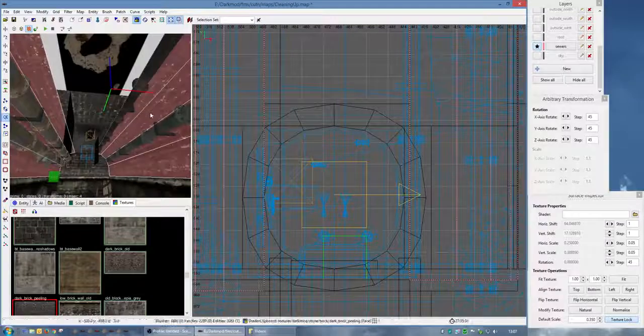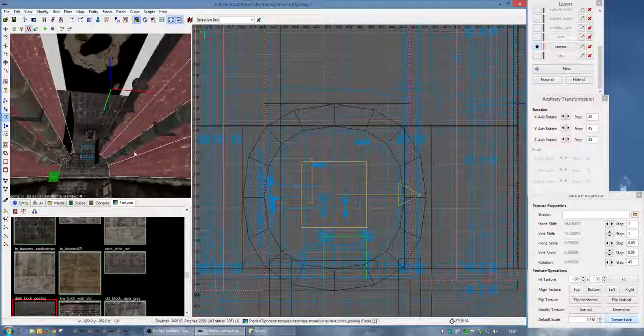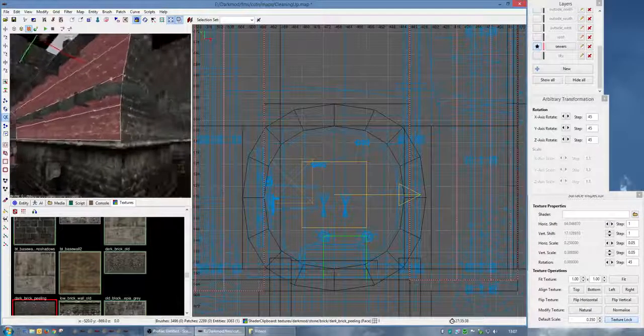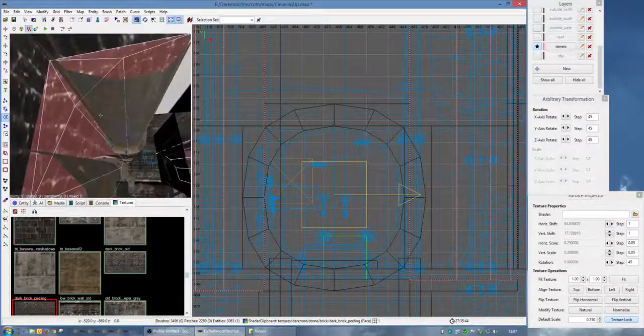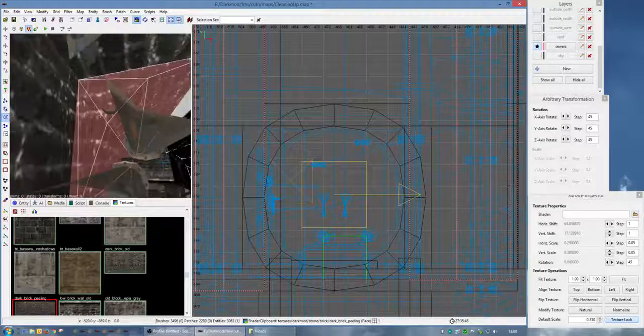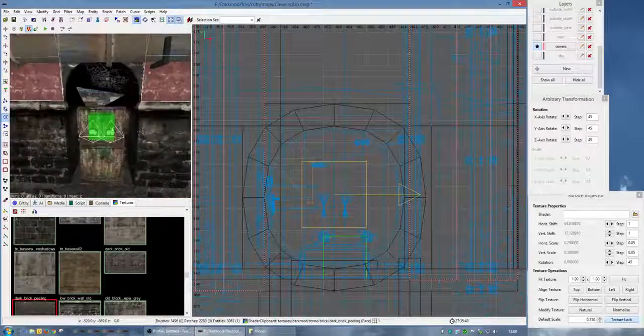What else did I do? Put specular over the top - the specular in my opinion doesn't really work, either that or I'm not using it properly. Then I think structurally I put these ceiling patches in to give it that curved effect.